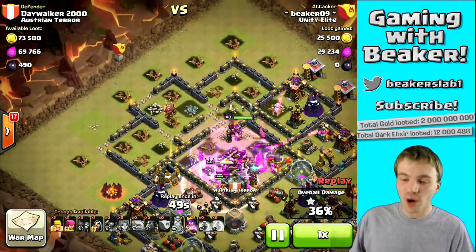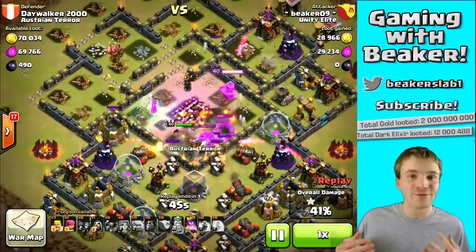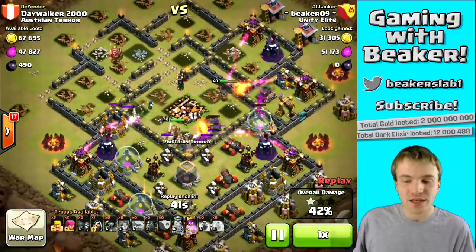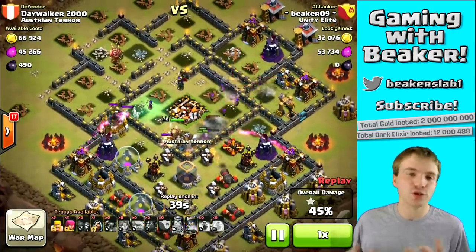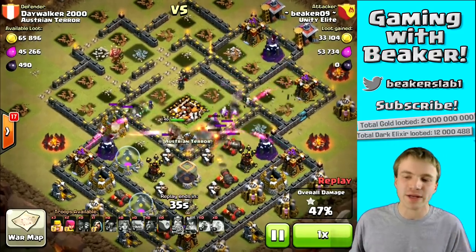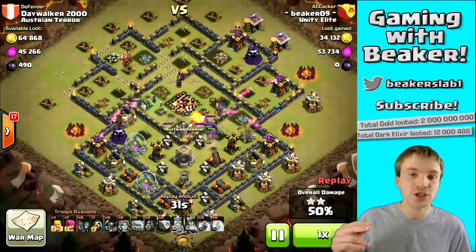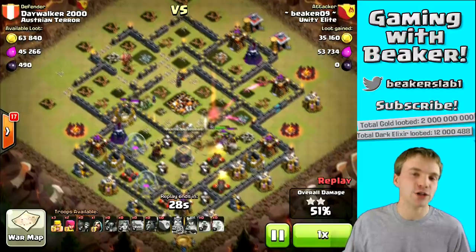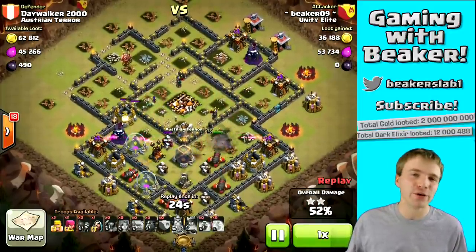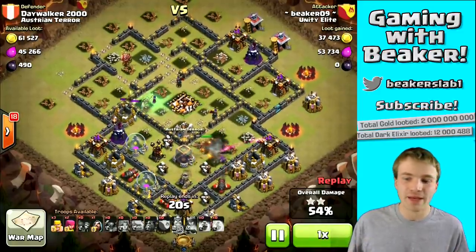We tore through that base, especially through the core, but we're only at 40%. It was a pretty decent layout. At this point I'm struggling for 50% — it's a pretty good base design. If I had had a jump spell, I would have been much better off. I could have jumped out of the core and it would have been, in my opinion, a better use of that fifth spell.